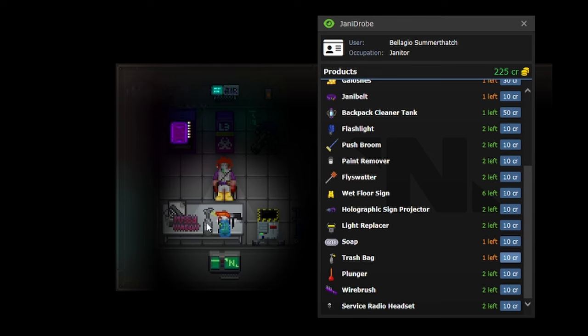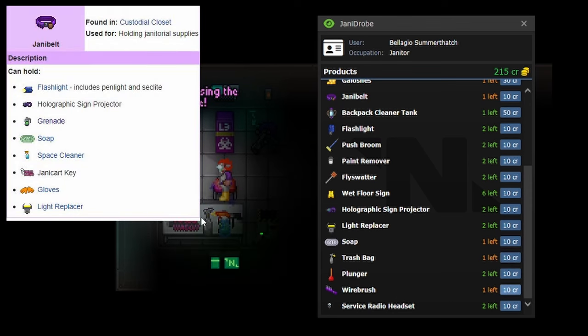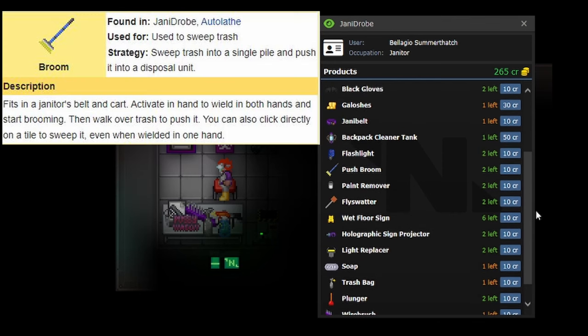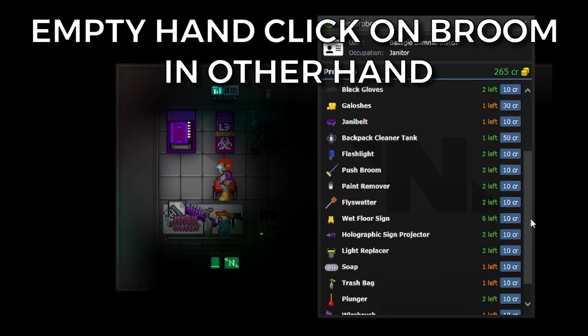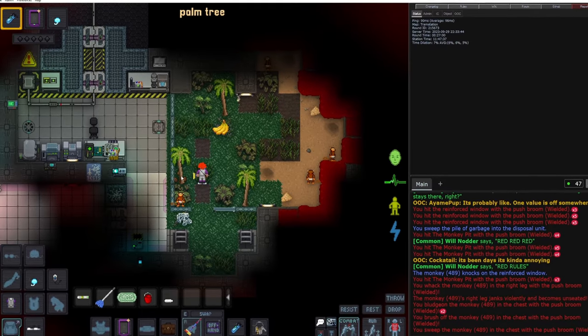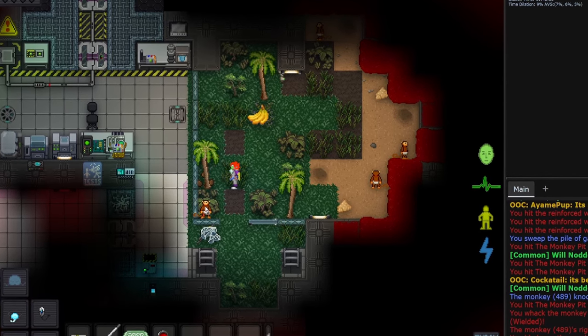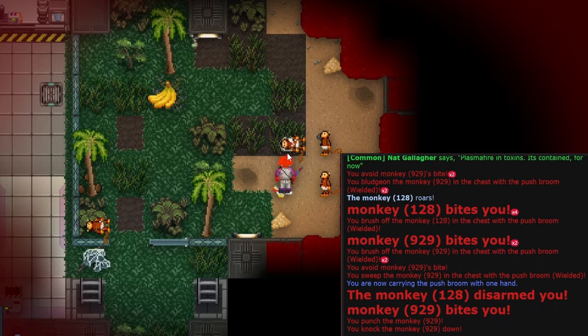Other things of note would be your janny belt. You can equip different janitor items on this, alleviating space in your backpack. Your push broom is extremely important — not just for pushing trash down the hallways, but you can grab the push broom with both hands, giving you a lot more strength when wielding it. This push broom is almost as powerful as a spear when you hit people with it, defend yourself, or even break through windows. When you double-grip it, it is very powerful.